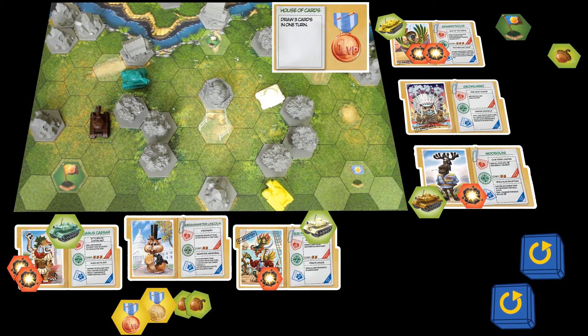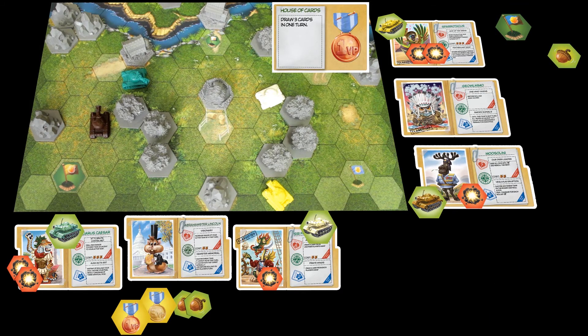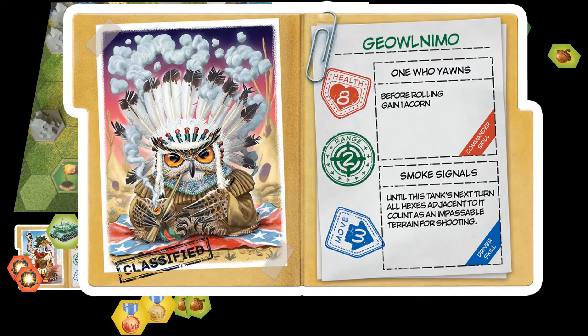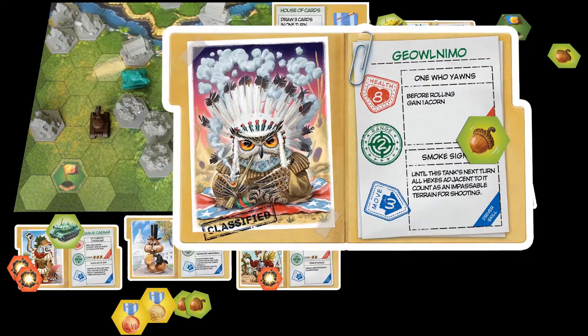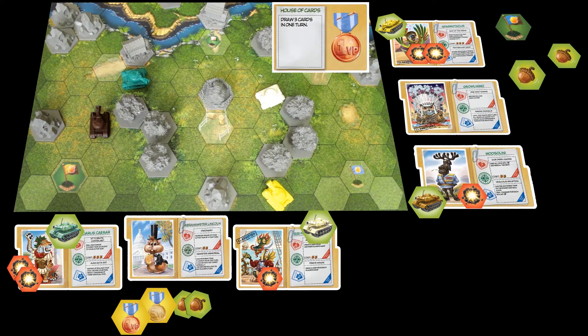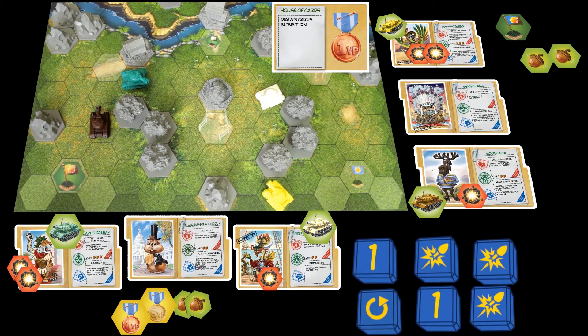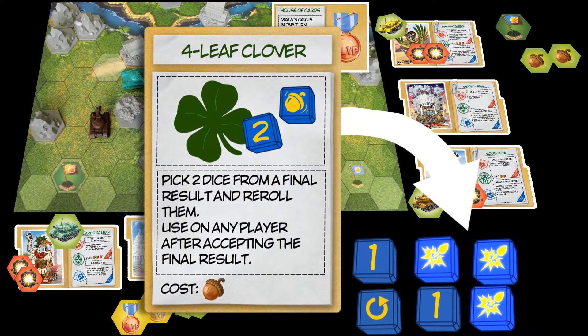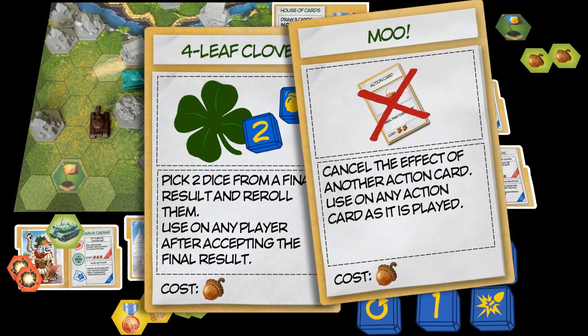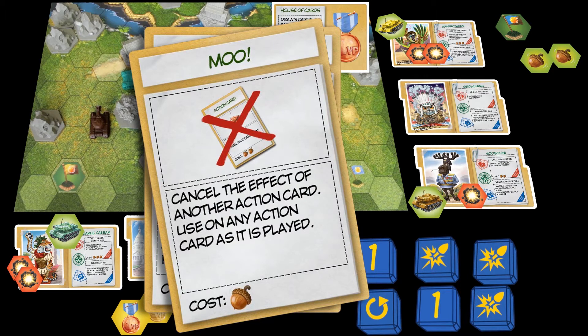The brown tank is Sparotacus's ally, manned by Mussolini. Every turn starts with accumulating energy from Gerald Nemo. After the final rolling result is accepted, the opponent plays an action card — a 4-leaf clover — which forces Mussolini to reroll his shots. But Mussolini is eager to deal damage and uses his own action card: a sudden move, countering the 4-leaf clover.